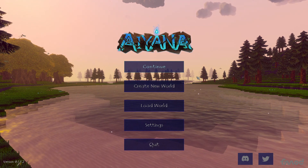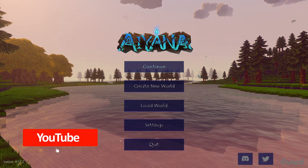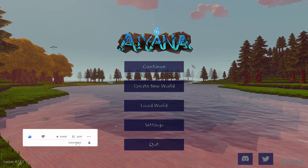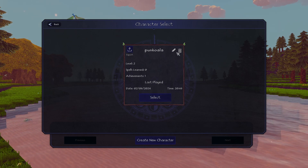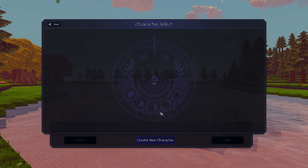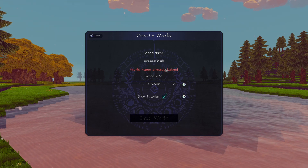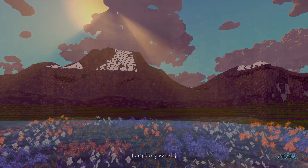Welcome back everyone. The game Ayana just came out into early access — I picked it up the other day. I did the performance test and first look, and as I saw it was out I grabbed it because I thought it was really good. So we're going to create a new game, new world. Delete that earlier attempt, create new character 'Punkwala', create world — name already taken — I'll just call it Punkwala. No tutorial, we shall start.